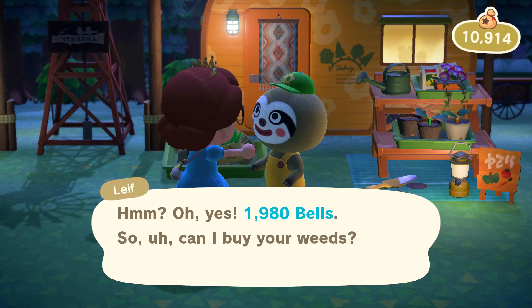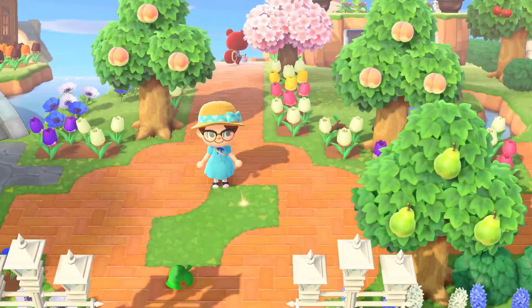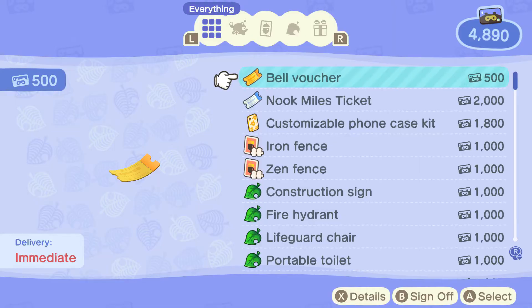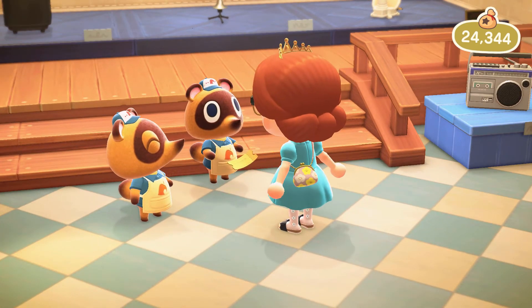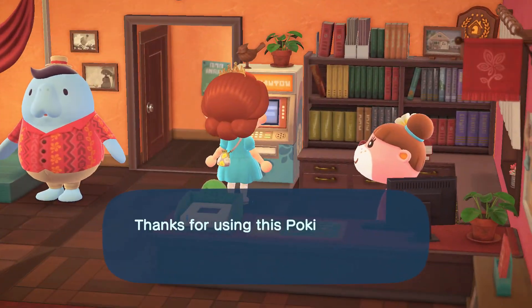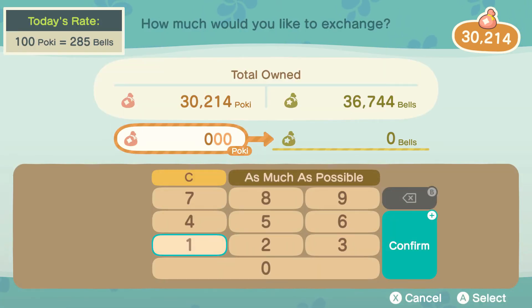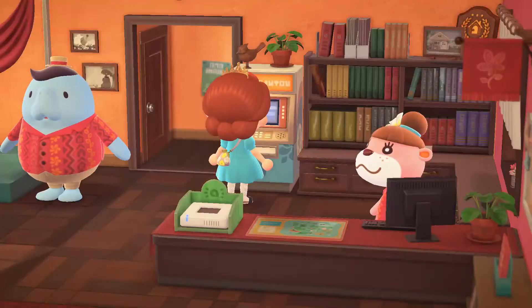Another NPC you can make money off of in New Horizons is Leif — he buys weeds for 20 bells each instead of the 10 bells the Nook Twins pay. Also just like GameCube there's a glow spot for 1,000 bells a day. You can also get money from balloons — I don't think that occurs in any other game — and you can get up to 30,000 bells per balloon. There are also bell vouchers obtained by exchanging Nook Miles, and they're also prizes for Mayday and the Dream Suite when you upload a dream. Finally, doing the Poki exchange on the Happy Home Paradise island lets you convert Poki earned from designing houses into bells.